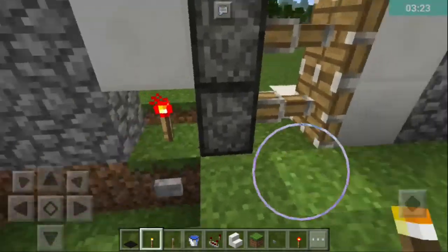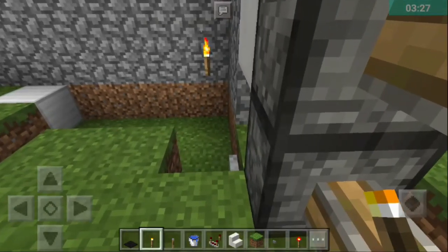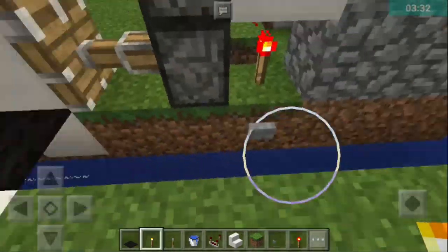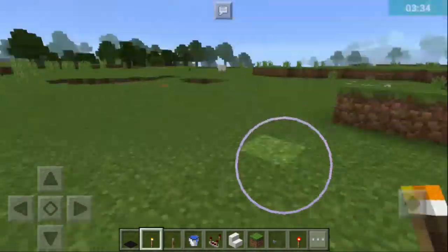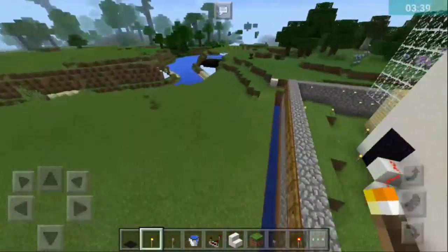This is my mob proof house. To get out, I will just break this redstone. To get out, just press this button. I can get out easily.